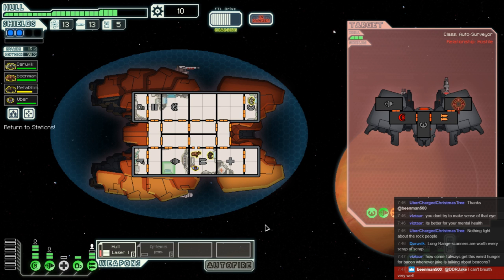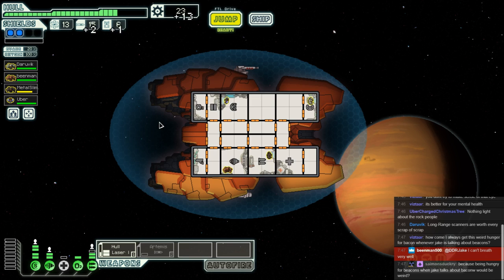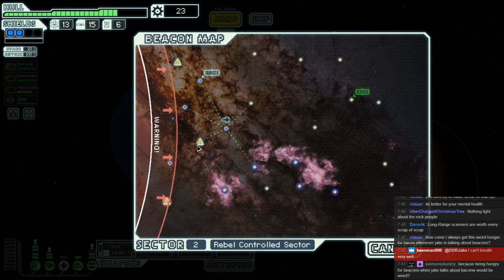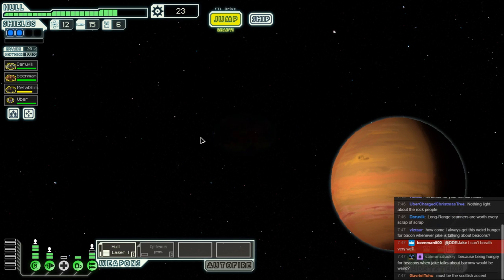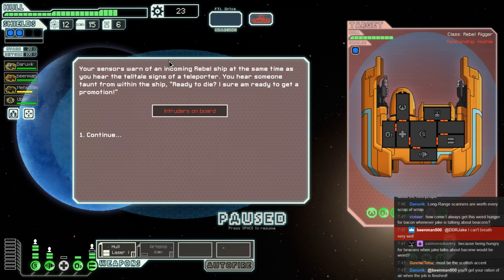This allows us to do what we want — we could take him down faster, or not have him shoot at us, and not being shot is priority uno. It dies now. Everybody back to position. Away it goes — we get our scrap. All is well. Now let's get our way south into that nebula.